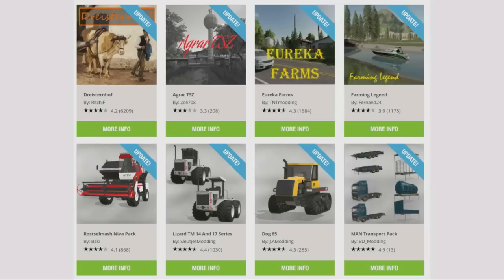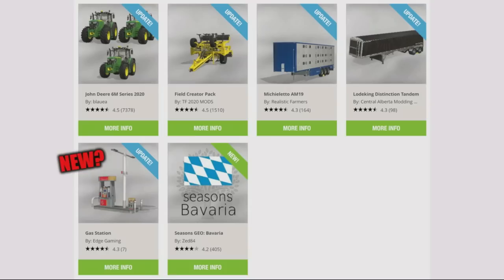Farming Legend by Fernand24 has had an update — it now has a train added and a couple of other features worth checking in the changelog. The Rosalmash Neva pack by Baki, the Lizard TM14 and 17 series by Sleuchess Modding has had some colour upgrades. The Dog65 by JA Modding and the Man Transport pack by BD Modding. The John Deere 6M series 2020 by Blauer, and the Field Creator pack by TF2020 mods.